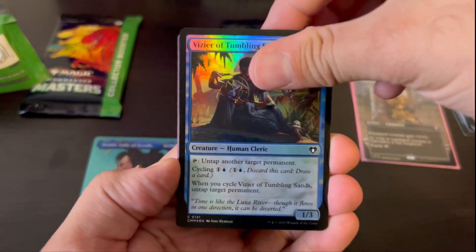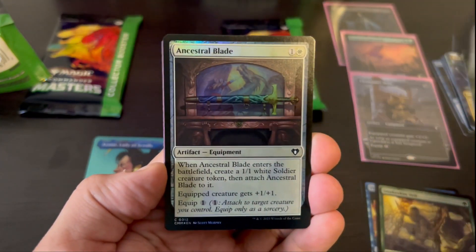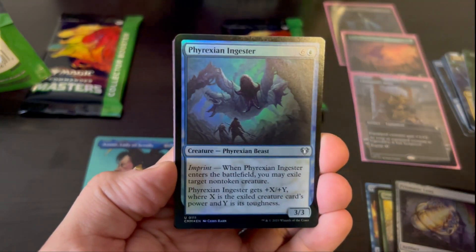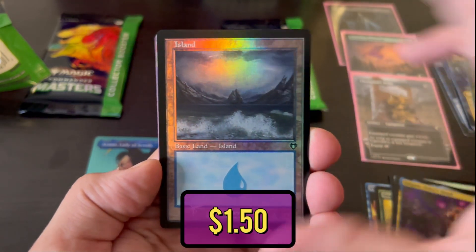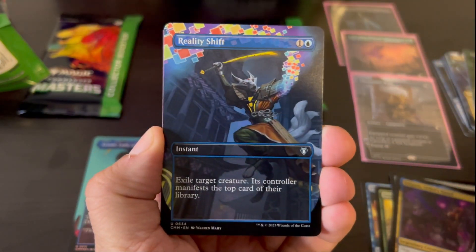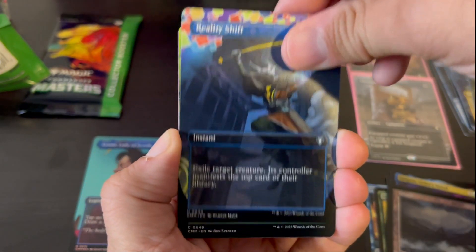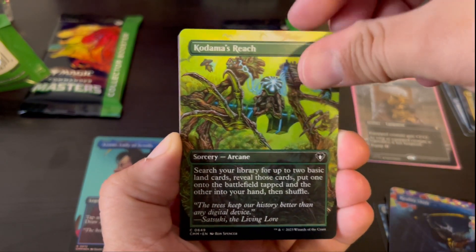We've got Vizier of the Tumbling Sands. Snakeskin Veil. Another Prismatic Lens. Ancestral Blade. Phyrexian Ingestor — she's got something going on there. Tymna, Sidisi's Hand. And these lands are just beautiful, wild. Reality Shift. Can I get a Sol Ring, please? Kodama's Reach — nice, I love that art so much.